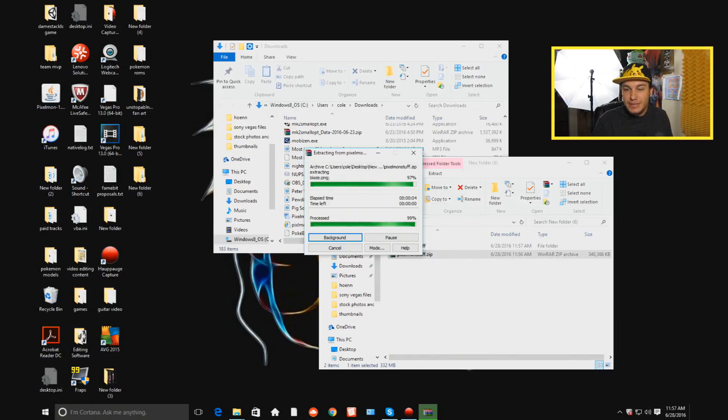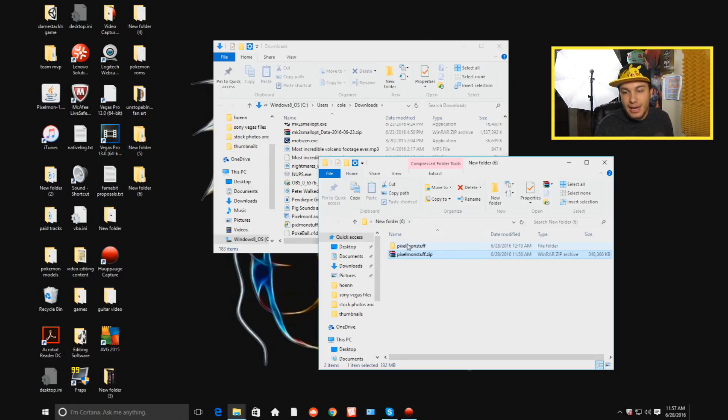Frills has made this really nice. He's put it all in separate folders, making it a lot easier for us to get what we need. Look, we have the pixelmonstuff here. We have the Forge, we have the mods, and we have the resource pack.